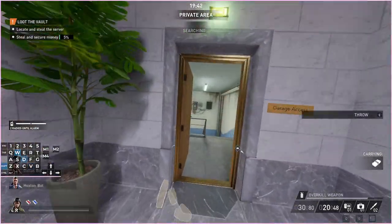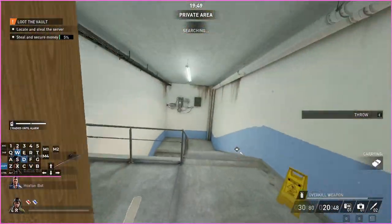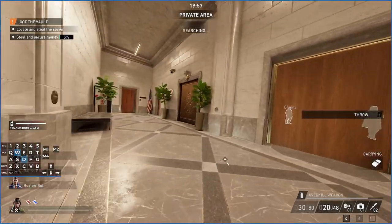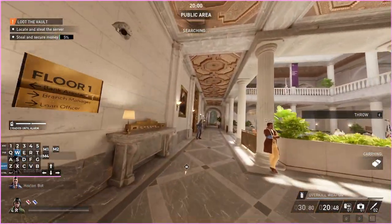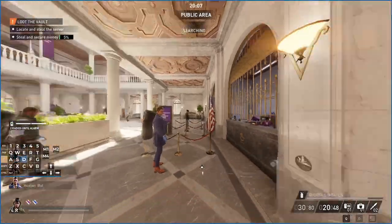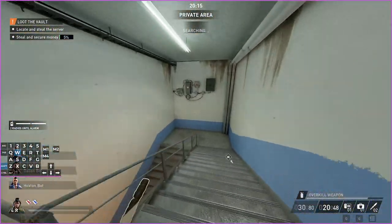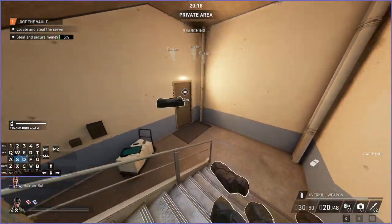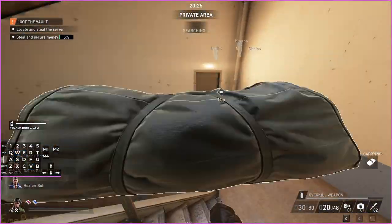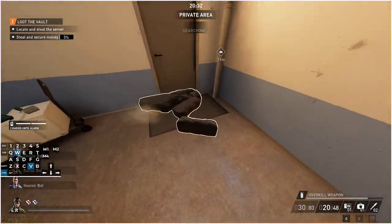This is going to be a lot of the video just moving bags. In overkill you need all but two of the bags. Useful thing to know: if the AI has bags on them, that still counts as securing them, so you can give the AI a few bags and not have to move as many. It also counts if any player is carrying a bag when the heist ends — it counts as secured, so you don't actually need to secure every single bag, but you won't get the objective update saying you've secured all the bags.